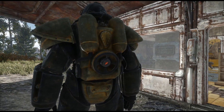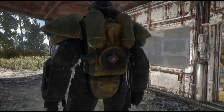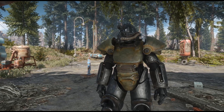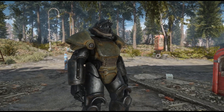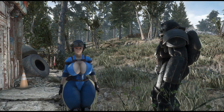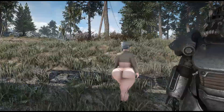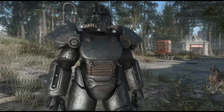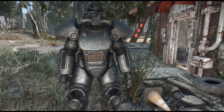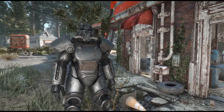So next is Unpainted T-51, which is a retexture for the unpainted T-51 power armor. It removes the green torso and makes it match the limbs. I have mixed feelings about the green torso on the T-51 — I think it looks okay in Fallout 3 and maybe Fallout 76 as well, but not here in Fallout 4. I decided to grab this texture because I'm trying to get some nice T-51 mods to get it on par with my T-60.